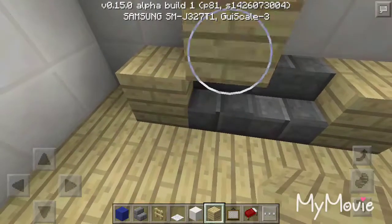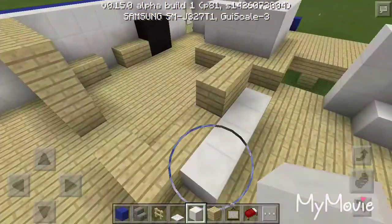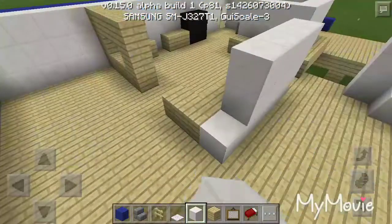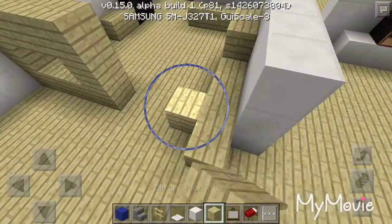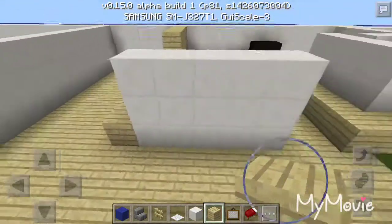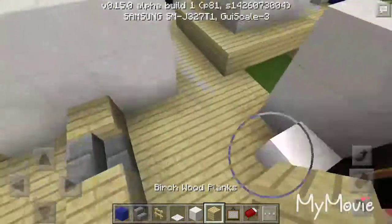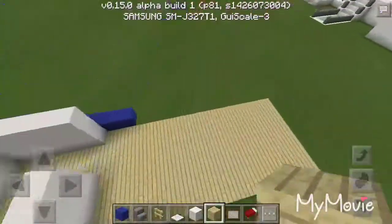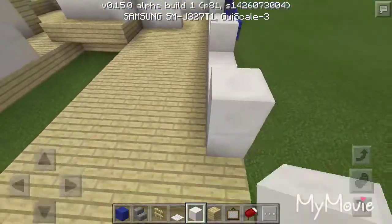Then we got a couch right here, got another couch against the wall over here. We kind of got a wall right here where the stand is — that's kind of like the stand. Then like that — we got like my dad's recliner, just like that. Exactly like that guys. So yeah, that's kind of my living room, you know.